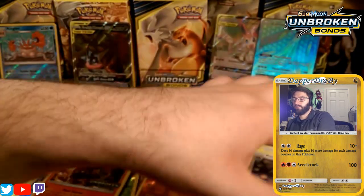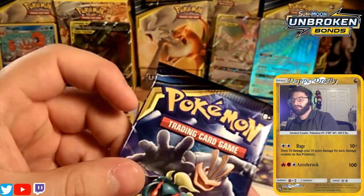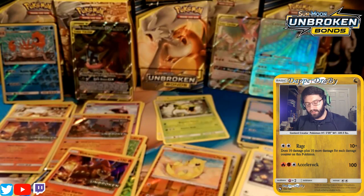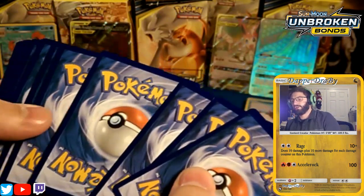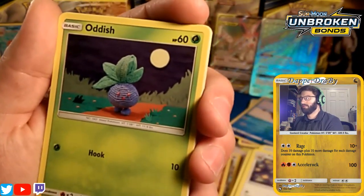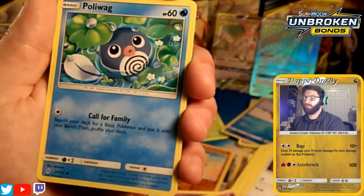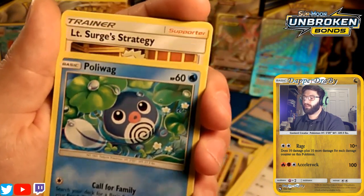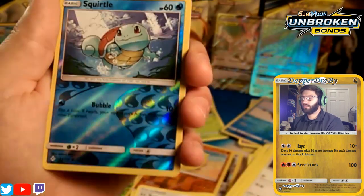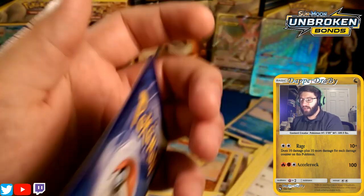This is a fire pack so we'll open that one last. Let's crack a Marshadow-Machamp pack real fast. Energy guess is fighting... it's actually fire. We start with an Oddish, a Zubat, a Qwilfish with Foul Odor, a Dodrio, a Politoed calling the family for dinner on the lily pads, a Lieutenant Surge's Strategy, an Electromagnetic Radar, a Cleffa, a Spiritomb, some Squirtles, and a Gengar with Shadowy Pain.